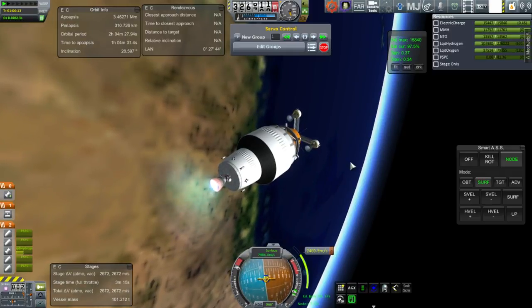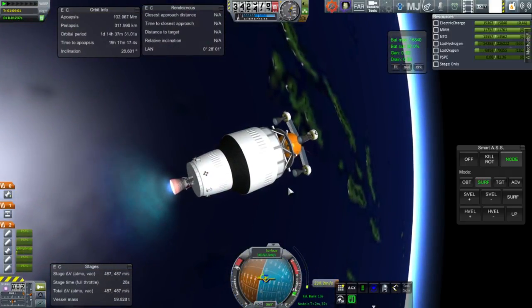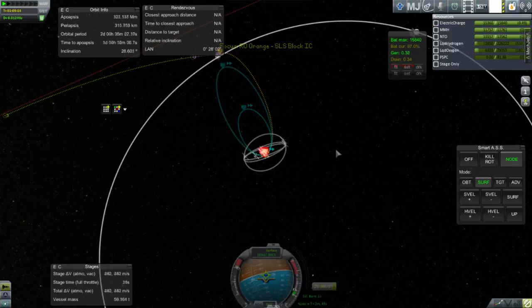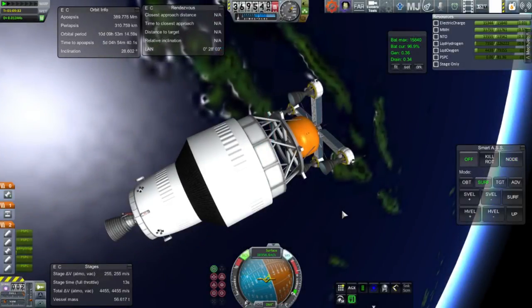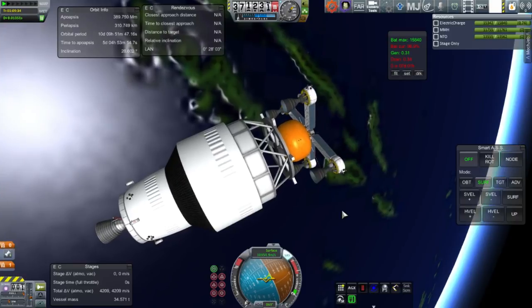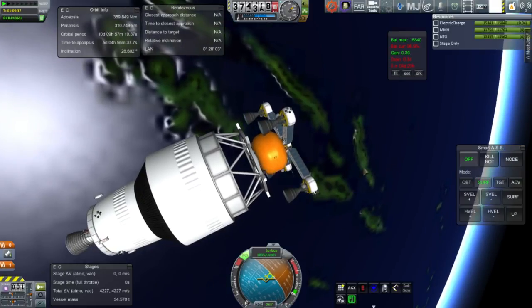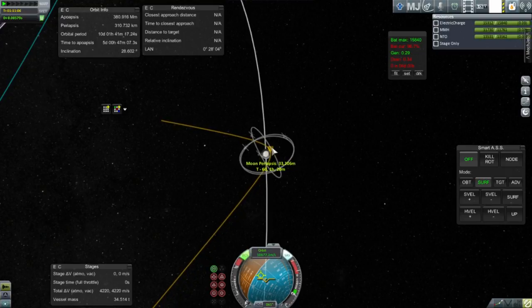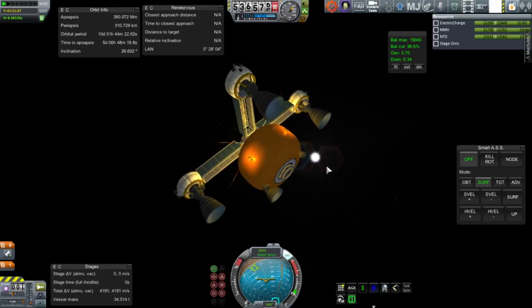Still a long burn but not quite as long as the RL-10s. I've extended the little engines on the Orange — that's working out fine. Sometimes in the fairings the jostling and G-forces make the little hinges go awry. We've got our track to the Moon. I decided not to adjust it using the second stage because that would be too cumbersome — it's very heavy. So I just used fuel on the Orange to take care of that. Now the Orange is going to have to get itself into orbit around the Moon. Here I'm just fine-tuning the approach.